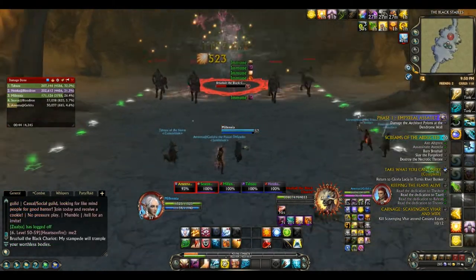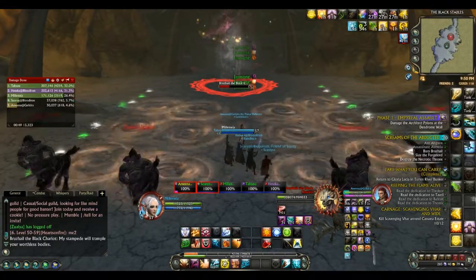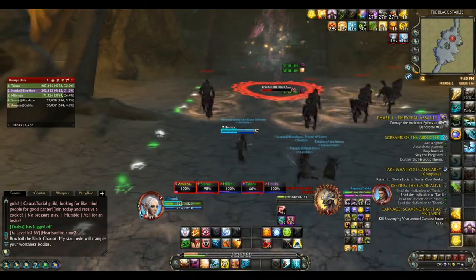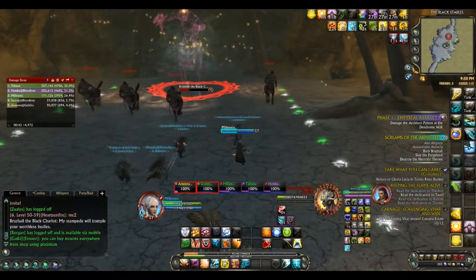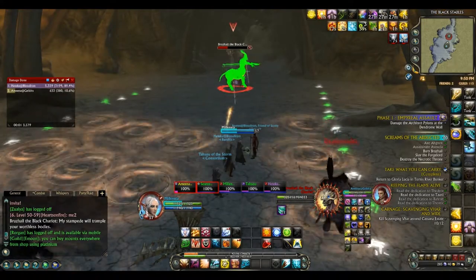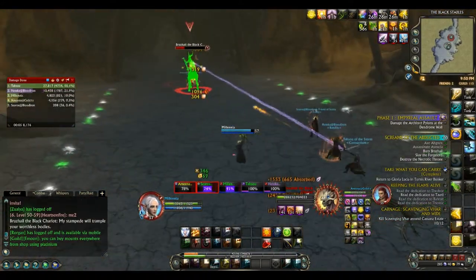When Bruisheel casts Spectral Stampede, he will go to the back of the room and start to summon a stampede of horsemen that will run towards your group as they move to the entrance of the room. If you get run over by a horseman then you will take damage, but fortunately there will be a small gap in the stampede for each wave so your group will need to move through that gap in order to survive. There will be a total of three waves of horsemen for each Spectral Stampede and after it is over the boss will revert to phase one again.